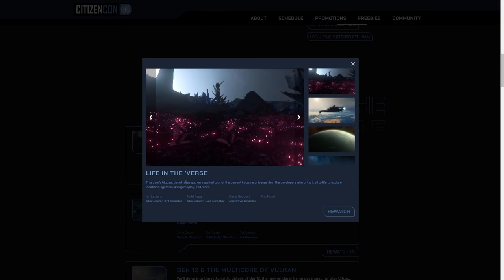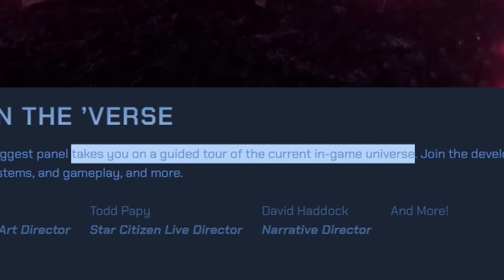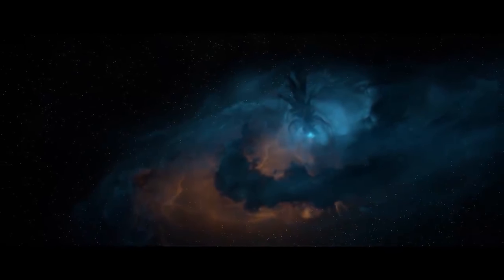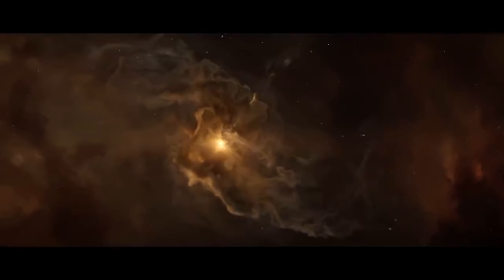Now after this sizzle reel, we immediately jumped into the talking, and for the rest of the day there's going to be quite a bit of it. This panel was a bit weird in that it was described as being a guided tour of the current in-game universe, but then a massive amount of this wasn't in-game. Regardless, getting started here, we can see the structure that makes up the jump point areas between the two star systems of Pyro and Stanton.